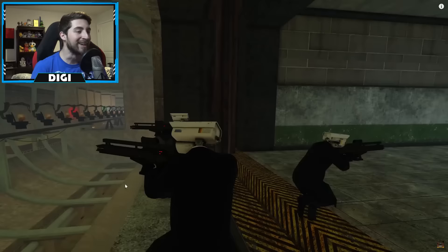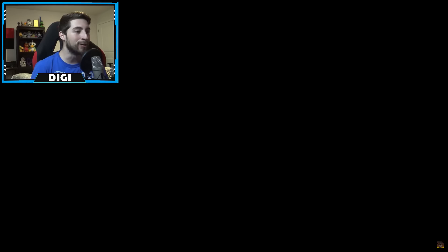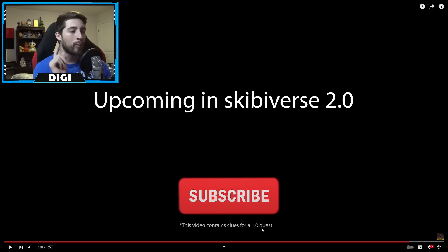Look at all those old man rizzlers — it's the rizzler machine. That looks so good. Then we've got another clue as well. Upcoming in Skibbyverse 2.0, this video contains clues for a 1.0 quest, which is the one I'm going to show you right now.